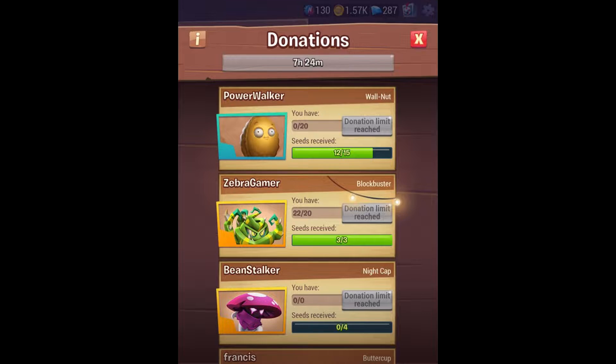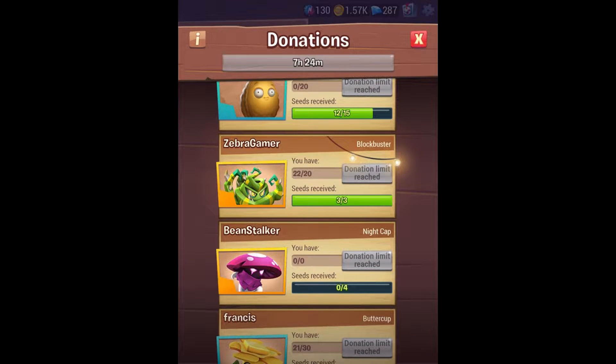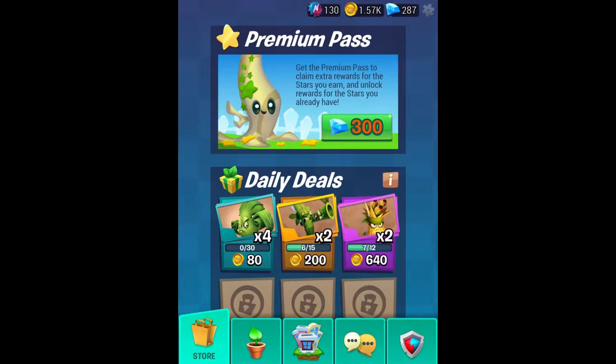Not only that, but you can request donations to your own plants. I have a seven hour timer because I'll sometimes log on to donate and request donations. I asked for donations for my blockbuster, and that'll give other people in the club opportunities to earn up their bottle caps. So it's sort of like everybody helps each other out. It's one of my favorite things about this game so far.